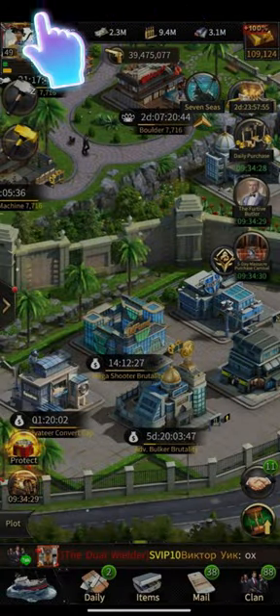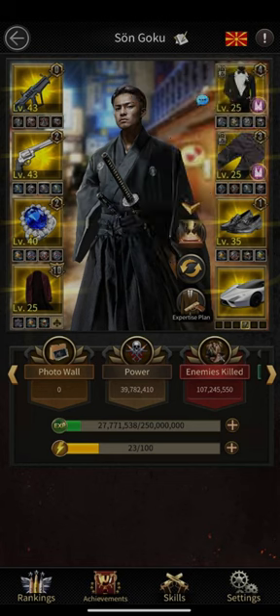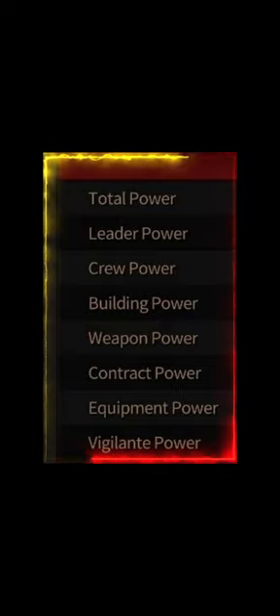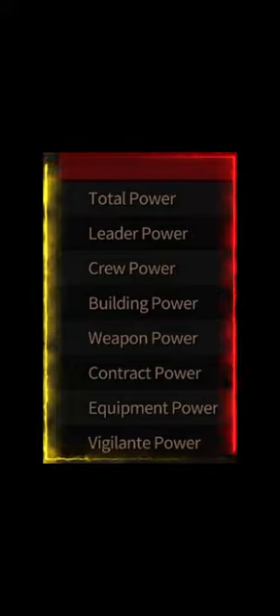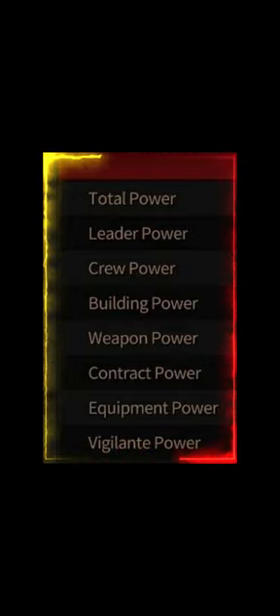Now let's talk about the sources from which you can get your total liter power. If you click on your avatar and then click the black dot, it will show you the sources of your total liter power: liter power, crew power, building power, weapon power, contract power, human power, and vigilante power. The biggest contribution is going to be your crew power. But if you remove troops, let's talk about the best ways to increase your power without them.